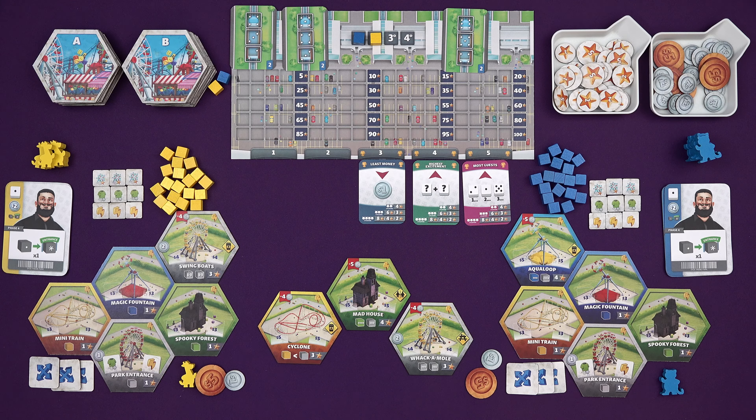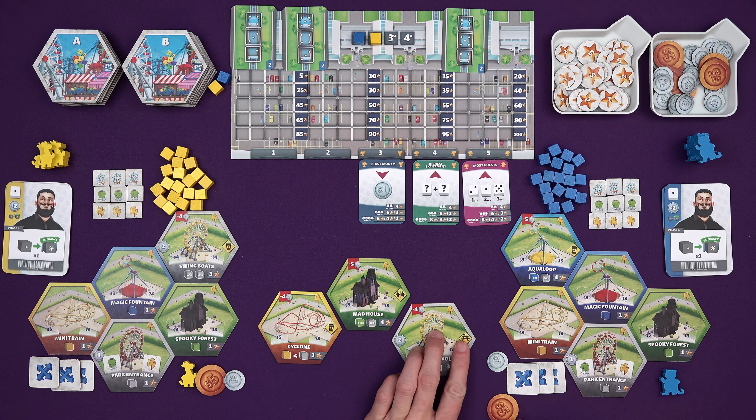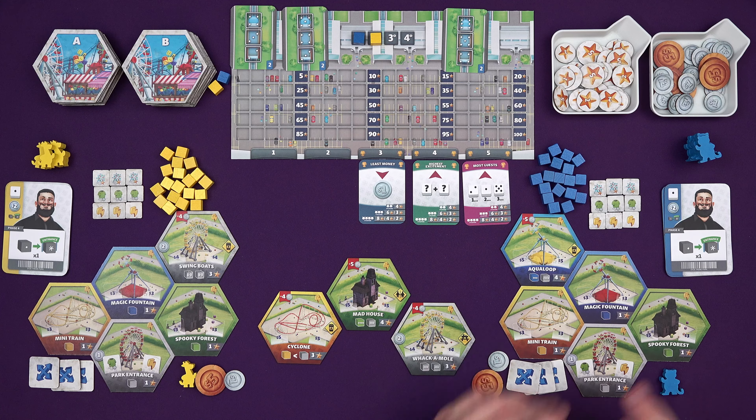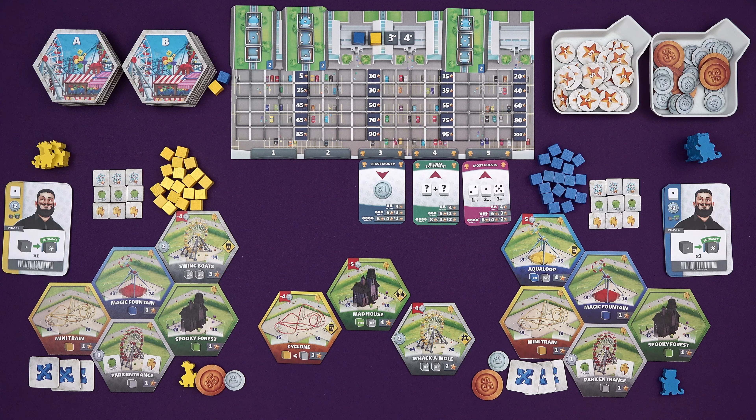In this game, as you might imagine, we are ferrying dicey guests around our theme parks. We start out small with just a few rides, we're going to be expanding, making it bigger, better, and pinballing those guests to as many rides as possible - as many rides as their excitement will allow. I'm just going to show you the standard game to begin with, but there are mascots and administrators to talk about afterwards as well.